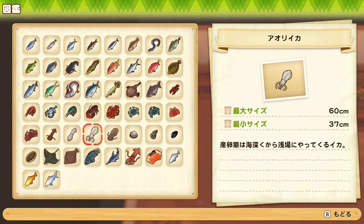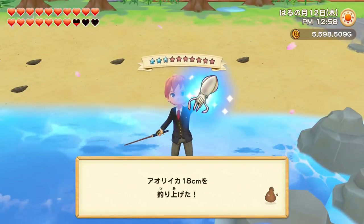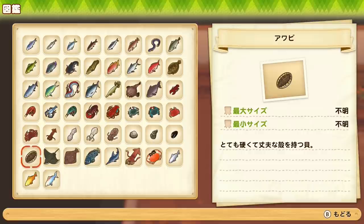The bigfin reef squid is available in spring and summer from 6am to 5pm in the ocean of area 2 of your farm. Seashells can be found in area 1, 2, and 3 of your farm directly on the beach at 0-star quality, but using fishing nets you can get higher quality. Abalone will not appear on the beach — to get it you really have to use the fishing nets on area 3 of your farm.